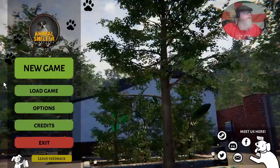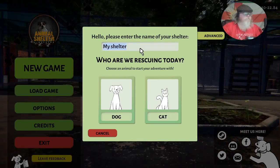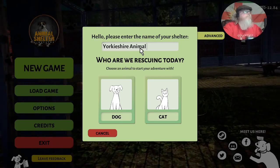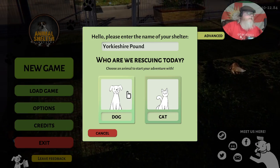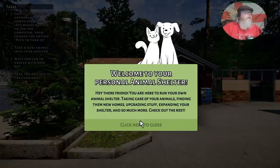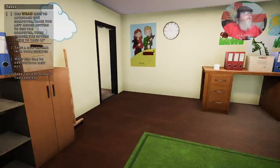This one is Animal Shelter Simulator, actually a new game. It's going to take us through the tutorial. There's a Yorkish Pound, and let's start with dogs — you can have dogs, cats, and ultimately both, I believe, because you can grow your shelter as you go through it. It gives you the instructions and first off I've got to go in and get the computer going.